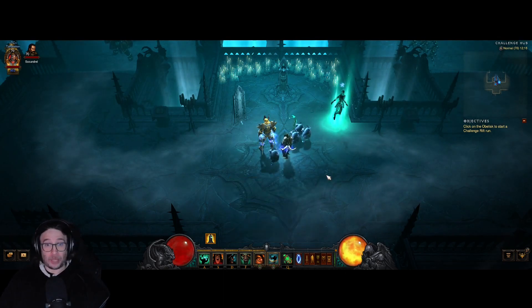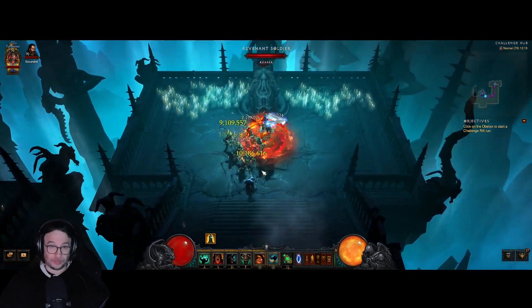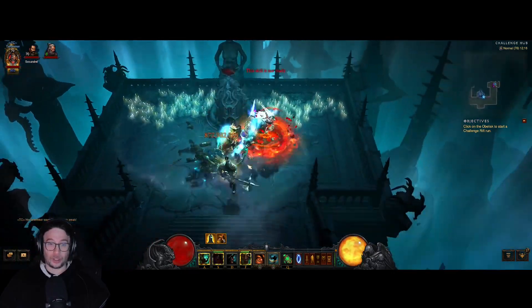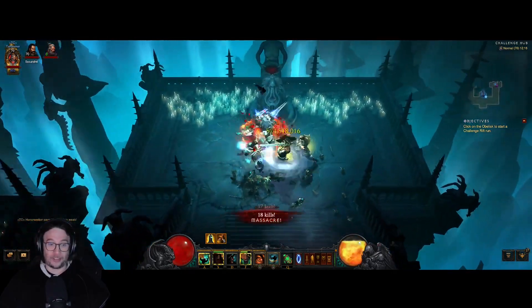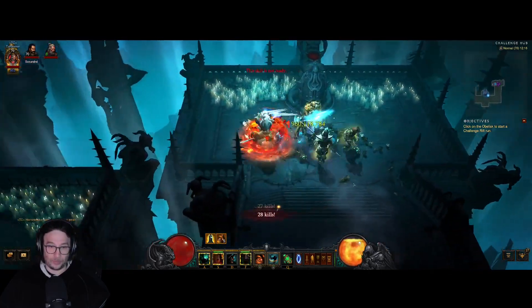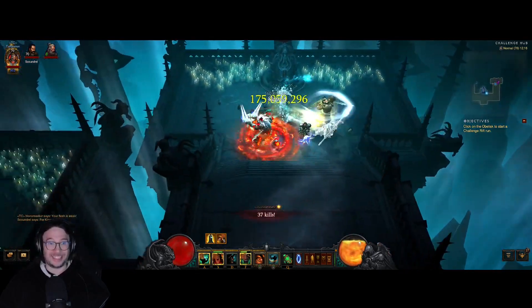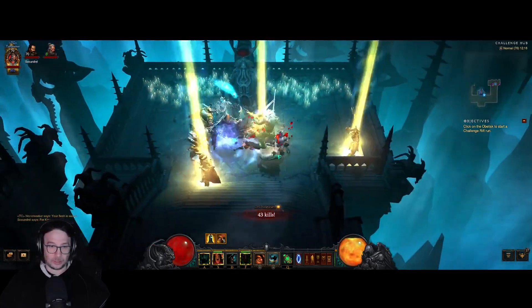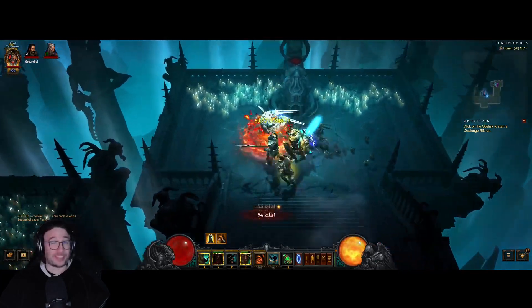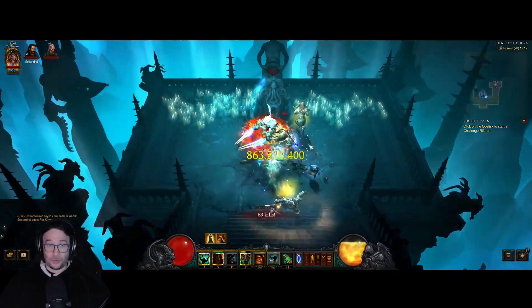There doesn't have to be much said about this build besides that you just hold down Whirlwind, use Call of the Ancients and Wrath of the Berserker, and you can use your walk as well. As long as you hit enemies, your Wrath of the Berserker and your Call of the Ancients will reset very decently. You just keep calling them as often as you can — literally spin to win the entire time.